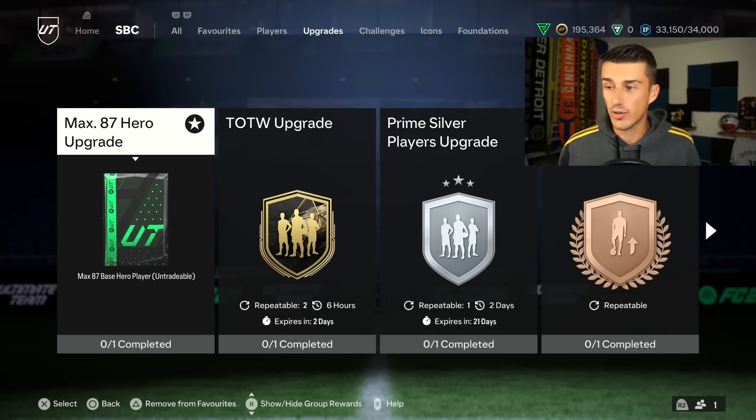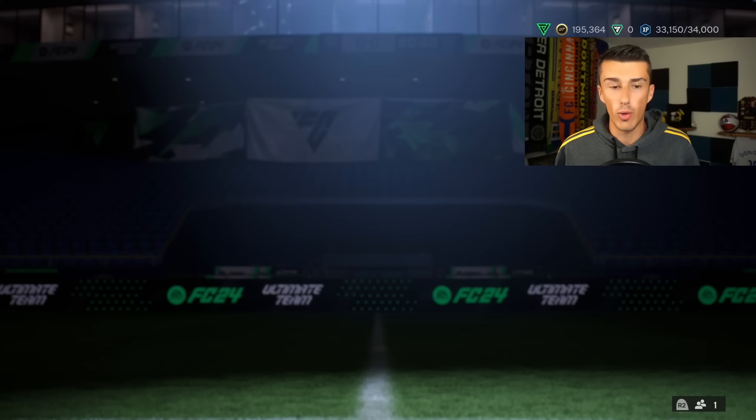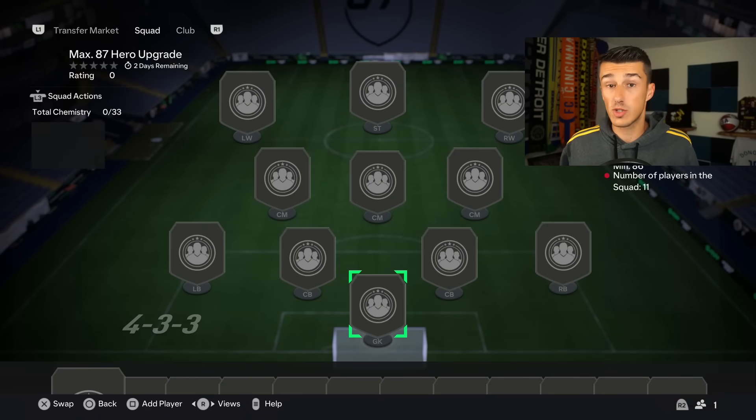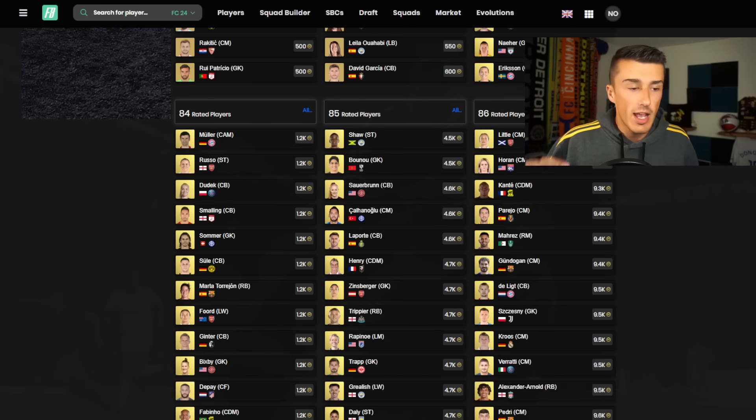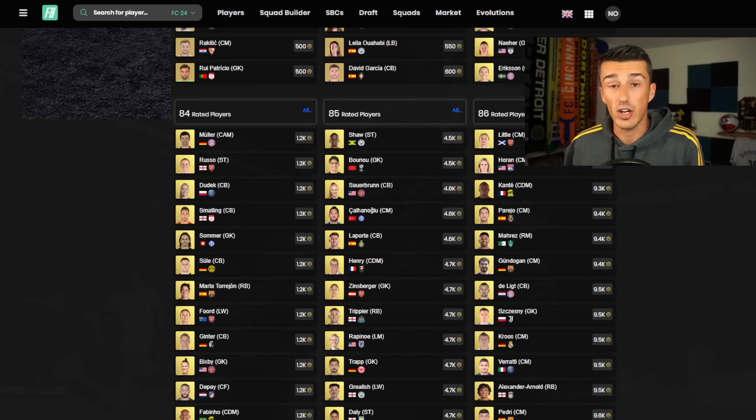Yesterday we got the max 87 hero upgrade. It was only a matter of time before it finally dropped and it is now here. It's only one squad requiring an 86-rated team. And what we've seen on that 86-rated fodder market is that these cards have spiked up, but not nearly as much as what you would expect from some sort of SBC like this where everybody's going out and doing it. And now they have finally risen to about 9,000 coins.